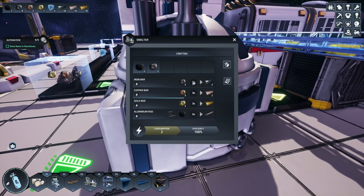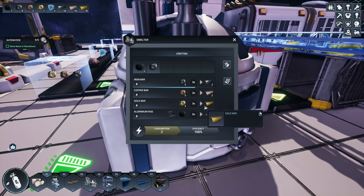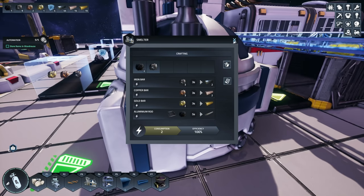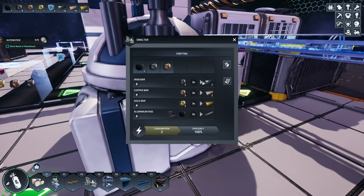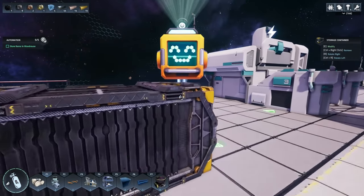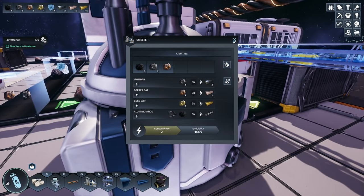It would be nice if you could say like 'I want 50 iron bars in storage' and then once your network storage is at that point it stops making them and those items could go somewhere else. But I could see why maybe that's not a thing - or maybe that's a future thing, or maybe it is a thing and I just don't know how to do it. Let's get our wire hooked up - I should have plenty of wire now. We gotta go all the way to the other side of this machine.